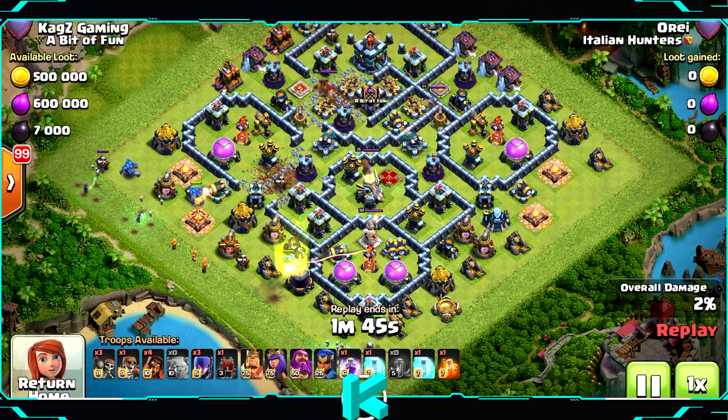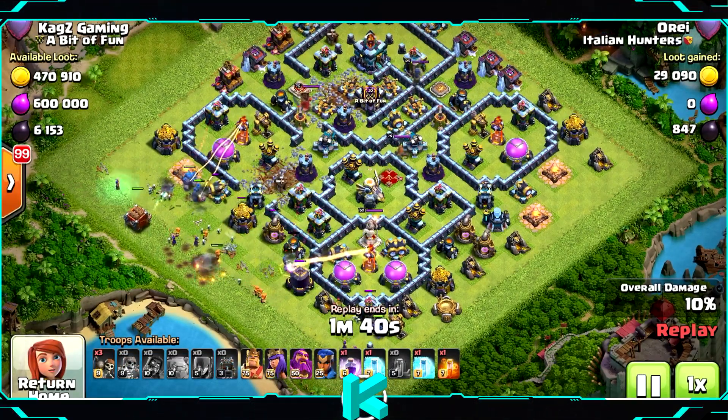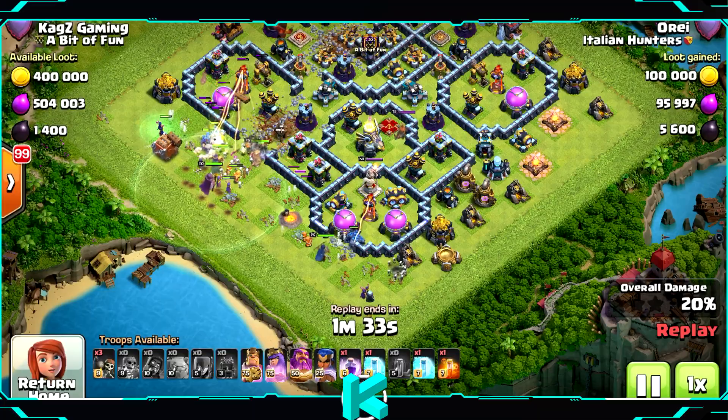Starting from the left side - two infernos are on multi, the bottom one is on single. You can change it if you need to. If you're in the lower leagues, maybe you can put them all on multi infernos.